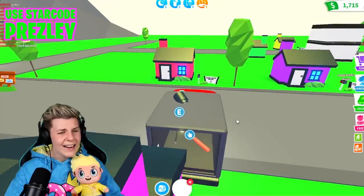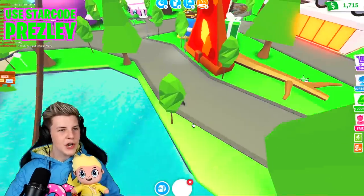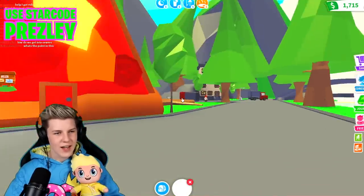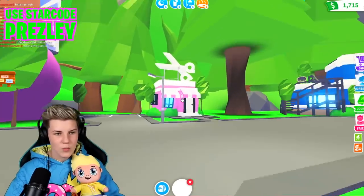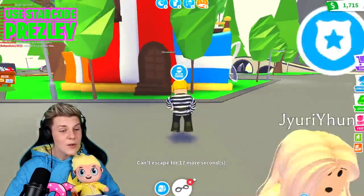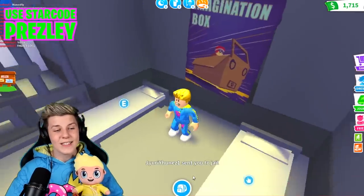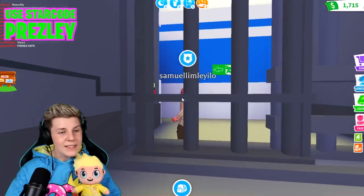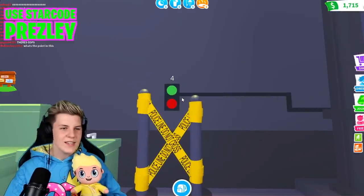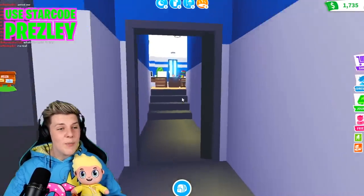We crashed into somebody's house. I think I'm a pretty bad criminal — I am not very stealthy. Let's teleport back to the gifts and head to the police station. I forgot I was still a criminal and we can actually get sent to jail if we're still a criminal. So we're in jail now. There's actually a 15-second countdown when you first jump in — 15 seconds until you can open it up. We got through and we're escaping jail. I just swapped out of being a criminal.